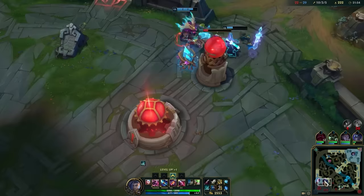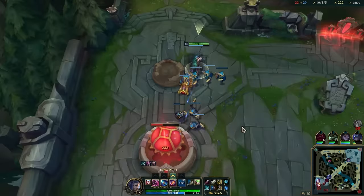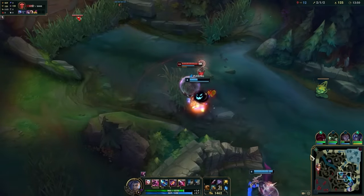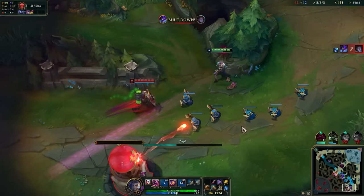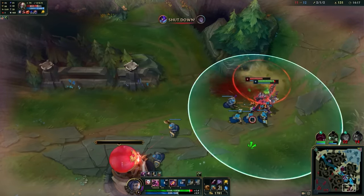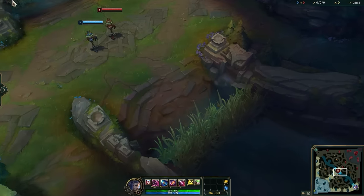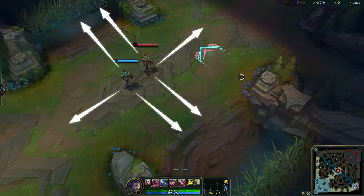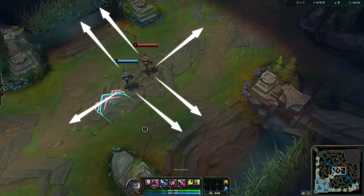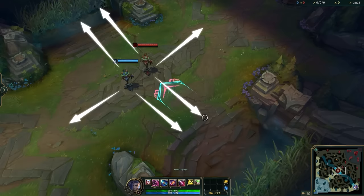One of the biggest tips for Jinx is how to more consistently hit those cross-map ultimates to potentially score kills. Keep in mind it's inherently risky — if you use it to snipe someone and miss, you're going to be down an important cooldown for when you actually fight someone. Before shooting your ultimate, always think about the angle you're shooting from and how much room it gives for opponents to randomly dodge it. For example, ulting from lane to lane means there's so much horizontal movement available — your opponents could be anywhere in that area by the time your rocket arrives.